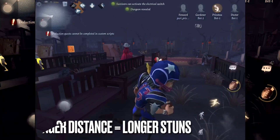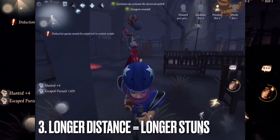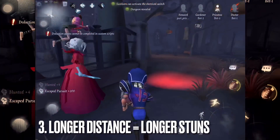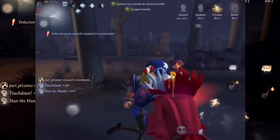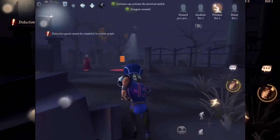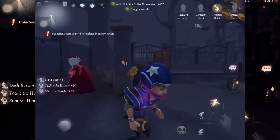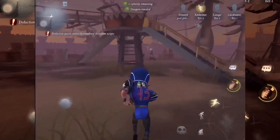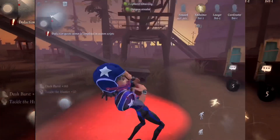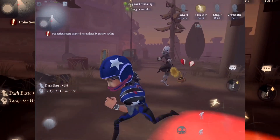Third: the stun you inflict on the hunter when you knock them into objects or walls is relative to how much distance you have traveled. If you've traveled only a short distance, the stun duration is minimal. If you traveled a long distance, the stun duration is longer. This is also true for the distance of the knockback — if you've been dashing for quite a while, the knockback distance is farther. Use your rugby balls wisely and maximize your stun potential.